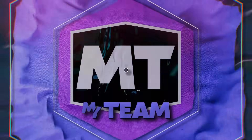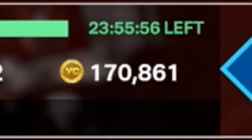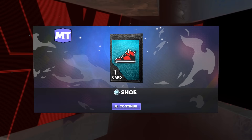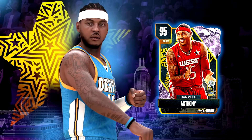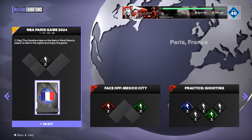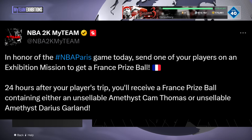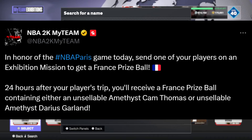Today we're getting ready for the new season — we're officially 24 hours away. Leave a like on this video for good luck in the new season. Let me know in the comments which new player you want most: Manny Johnson, Carmelo Anthony, or somebody else. We're covering locker codes, free players, everything you need to know, including new stuff 2K added. In honor of the NBA Paris game, 2K is giving us a new exhibition that's super easy to do.